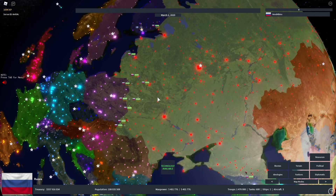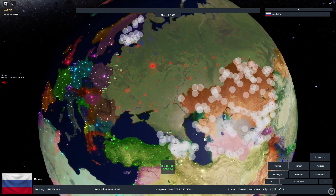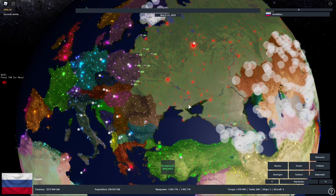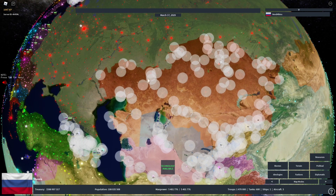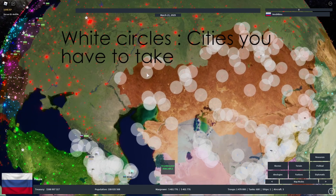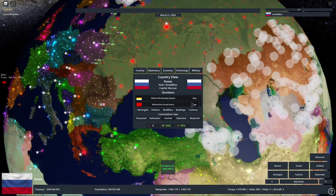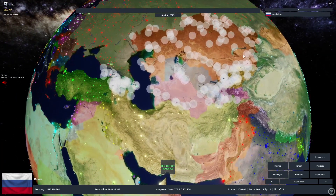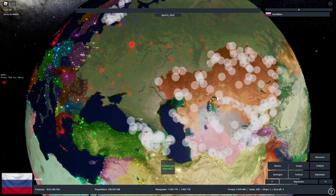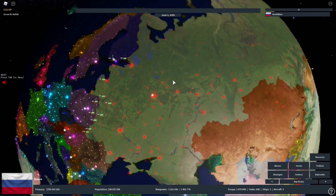The third thing is a big one, especially for Russian players — they added the Russian Empire formable. You need to control all the required territories plus Eastern Europe to form it. Essentially the Russian Empire covers all the land of the Soviet Union plus Finland. I recommend forming the Soviet Union first because it gives you buffs to manpower, stability, and money, then invade Finland and form the Russian Empire for even more buffs.